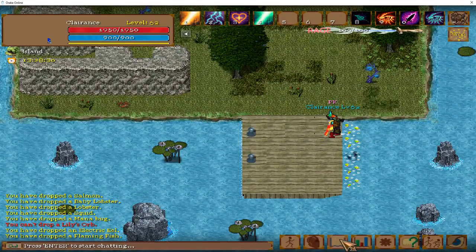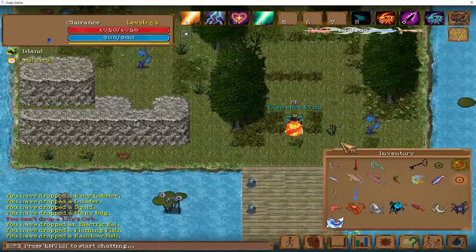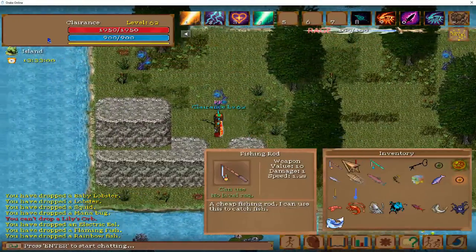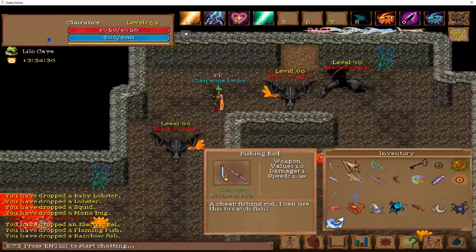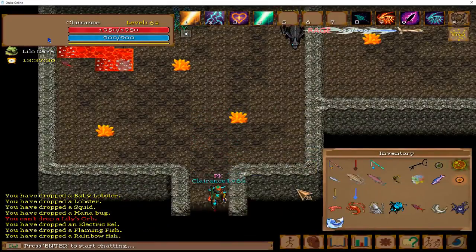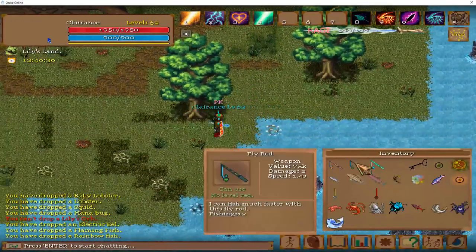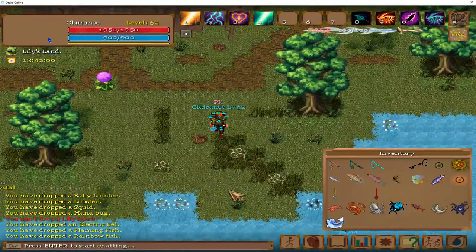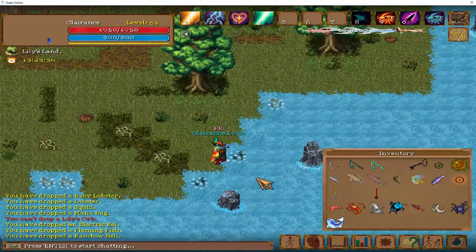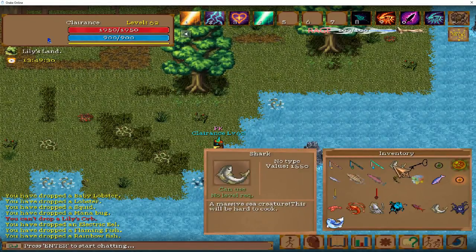At level 55, you will catch shark. Get out of this place — say goodbye to these mean dragons. Equip our frozen spear here if you do have it, and these are sharks. From 55 to 60, you will be here catching sharks. They are actually quite surprisingly easier to catch than the other ones, so it is actually quite a profitable place.